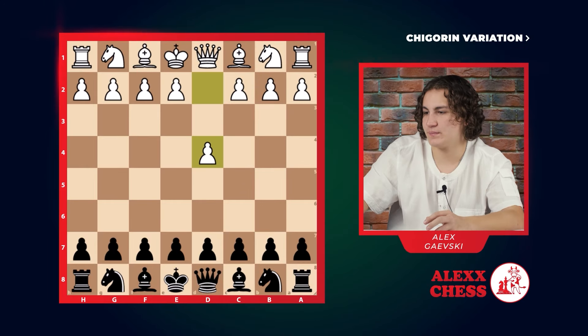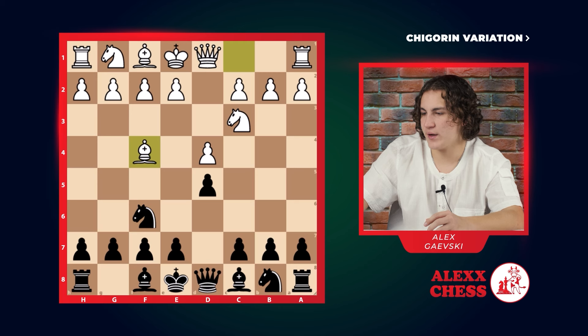Hello, I would like to start this video by saying rest in peace Takeoff, and now the Chigorin variation. d4, d5, knight c3, knight f6, bishop f4, and here we have an explosive move: c5.